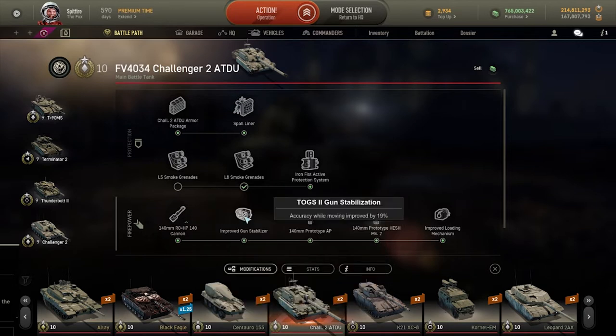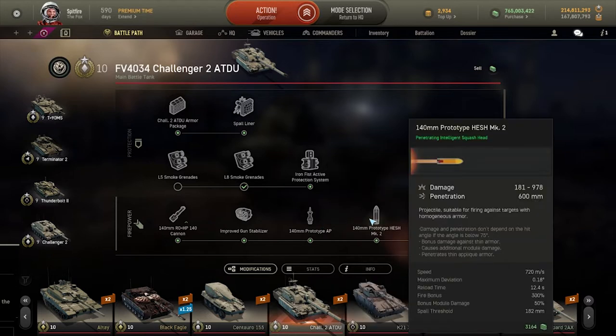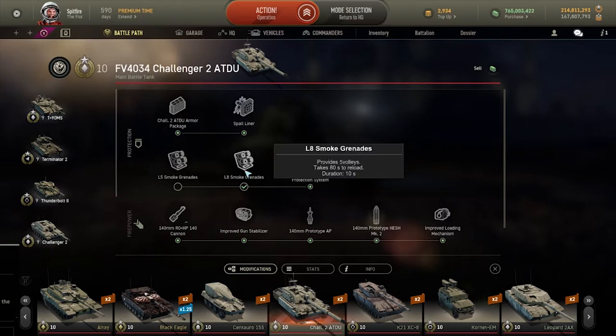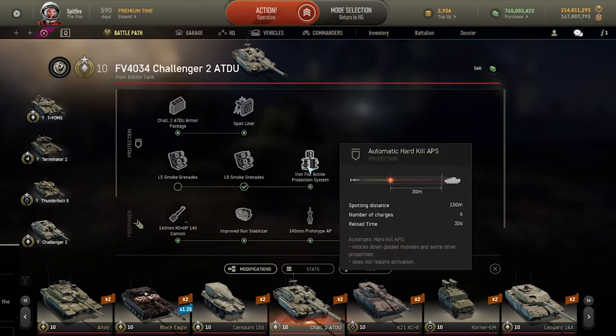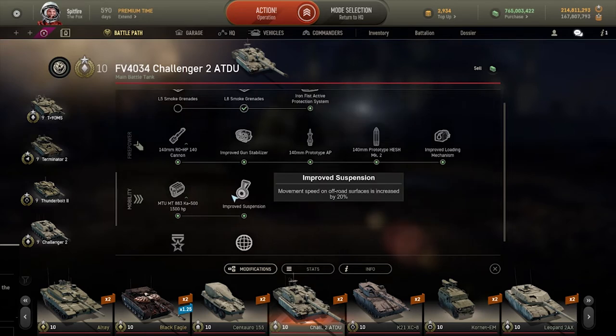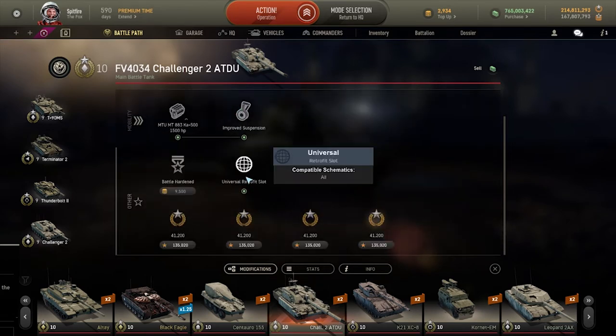So that cannon upgrade is a must. The improved gun stabilizer doesn't really matter that much, but the prototype AP shells, the HESH shells, and the improved loading mechanism definitely do. Lastly, better smoke grenades and the Iron Fist active protection system will help versus missiles.